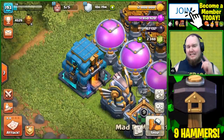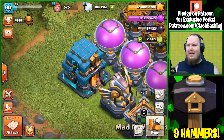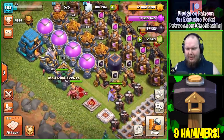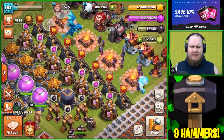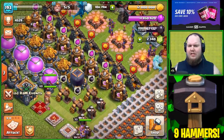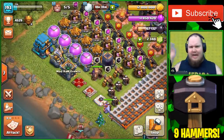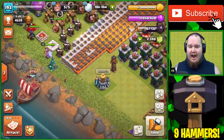What's going on Clash Brashers, Rocky here. Today we're back on CB, our Town Hall 12 account. It's been a little bit and I've been noticing a few requests for this account, so we'll play on CB today. We're gonna focus on getting some upgrades done and we're gonna be using nine hammers today - that's right, nine hammers in total.